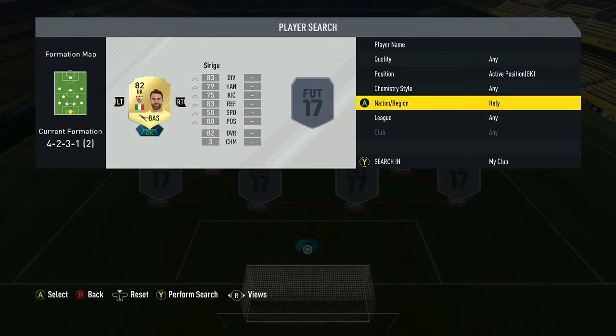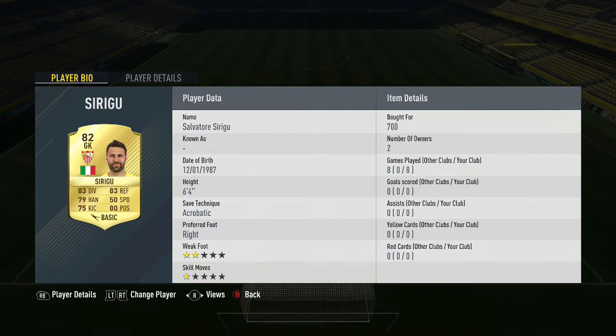The first player we've got in goal is Syrigou, 82 rated overall, for 700 coins — not too shabby. He's played eight games, two-star weak foot, one-star skills, right-footed, and he's six foot four. He's a really tall keeper — good luck trying to lob him. He's got 83 diving, 83 reflexes, 79 handling, 50 speed, 75 kicking, and 80 positioning. For a cheap team, he's a good keeper to have.